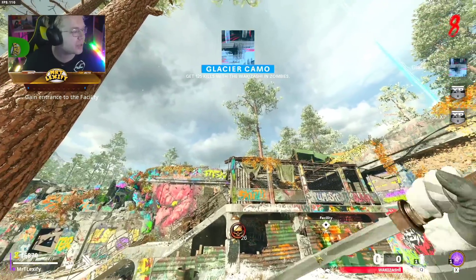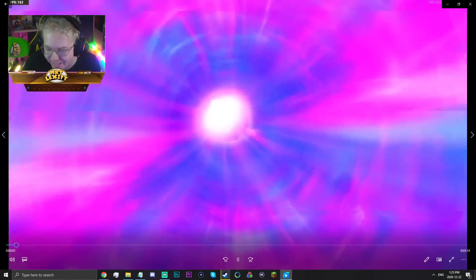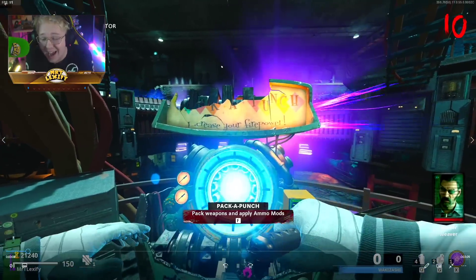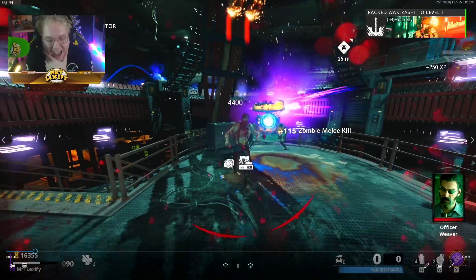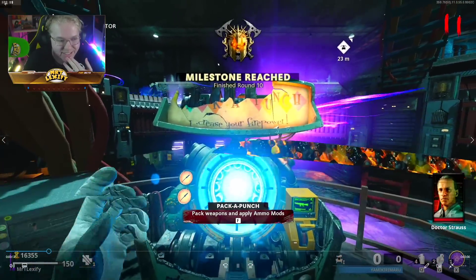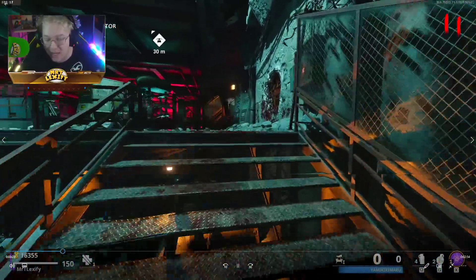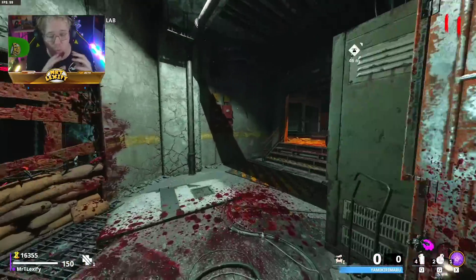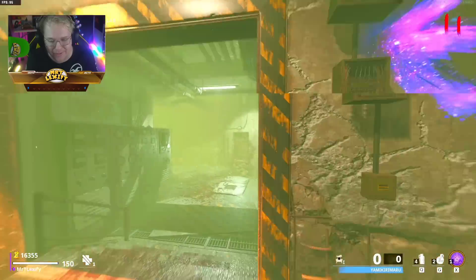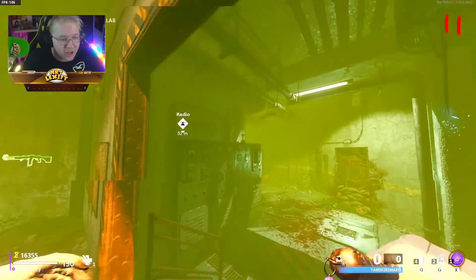I also have some upgraded Wakazashi gameplay here. We are upgrading it — look at this craziness. You can actually upgrade it, and camos are working on all the melee weapons. Look at that animation when you pull it out — it looks incredible, it feels great. It's incredibly powerful. I was able to one-shot Megatons with the Ring of Fire. It works exactly like the melee weapon. And with every camo across all three tiers of Pack-a-Punch, it works perfectly.